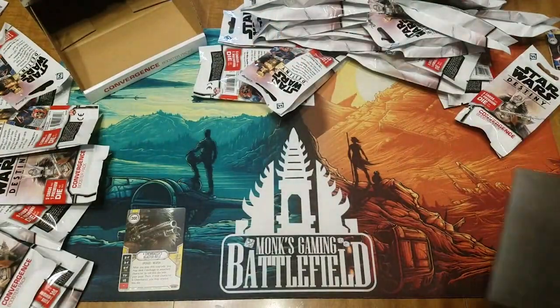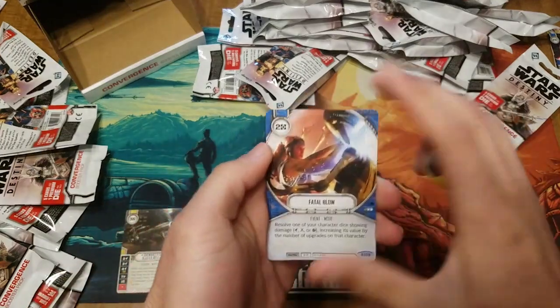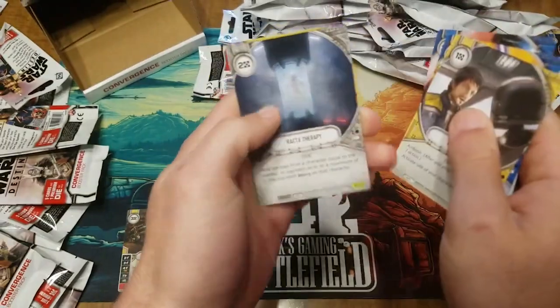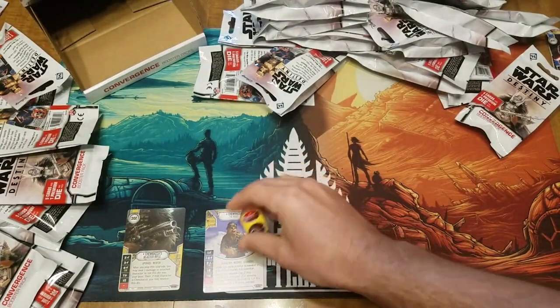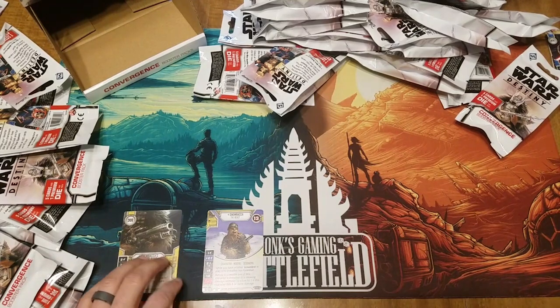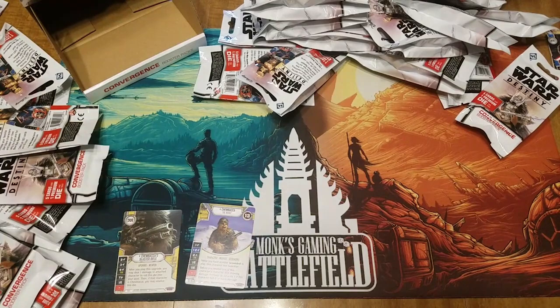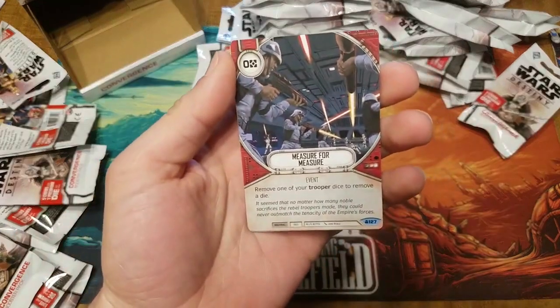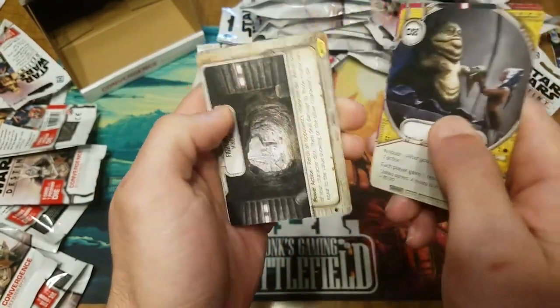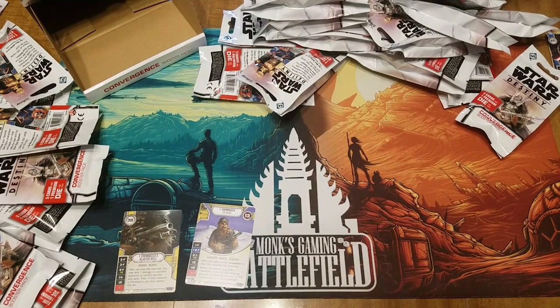There we go — there's the second legendary. This little guy is so cute. Fatal blow, strong intuition, investigate, another bacta, and our second Chewbacca. So we have Chewbacca and Chewbacca's rifle — that's kind of a very themed thing going on already, it's kind of cool. We got measure for measure, channel the force, truce reprint, fighting pit, and Jedi holocron.